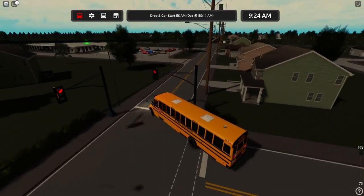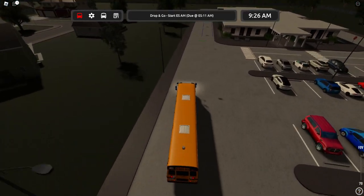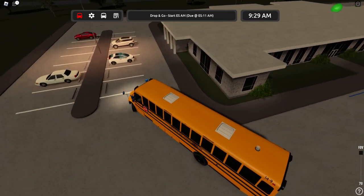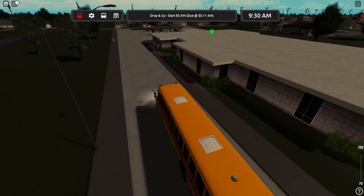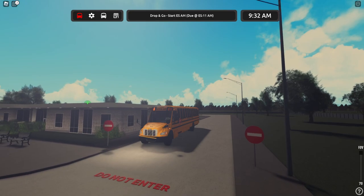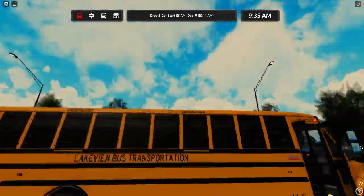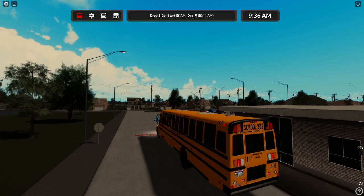We'll just drop them off at the elementary school. I think the proper way — I don't know if we're allowed to go back here. What's this say? Enter here. Okay. I know it's a little tight back here. Can we drop off here? We're going to. Very cool. It is no longer morning — well, it is technically still morning, but the sun looks to be all the way up at the top.